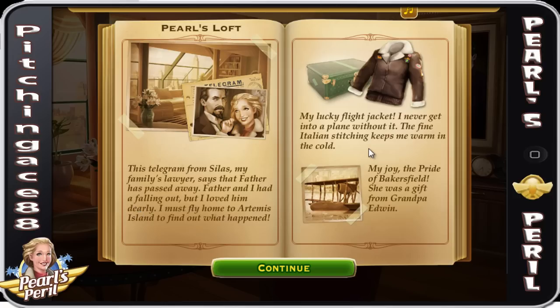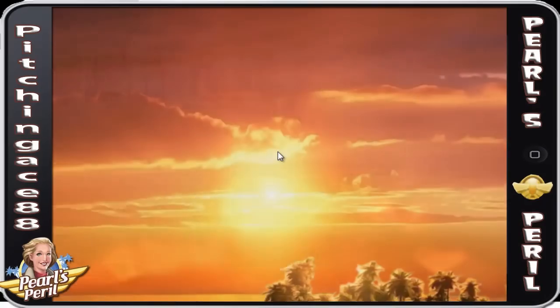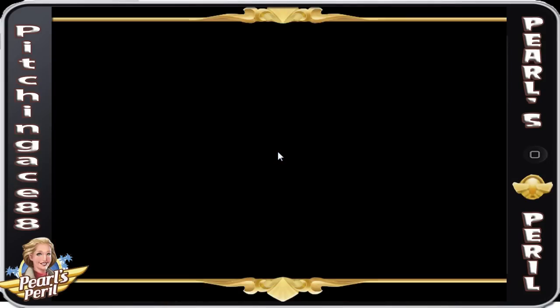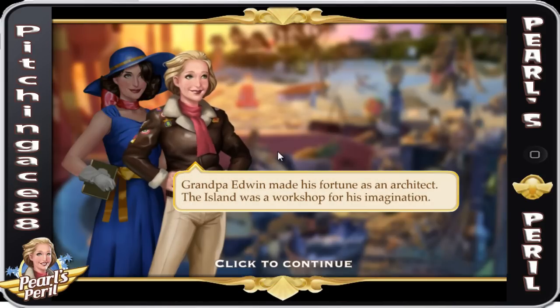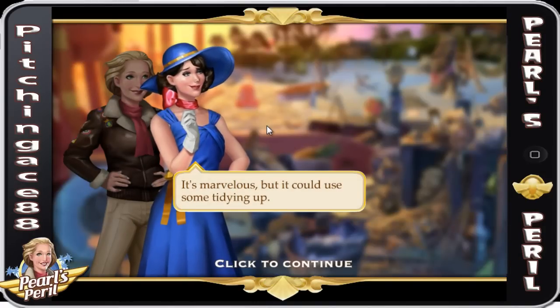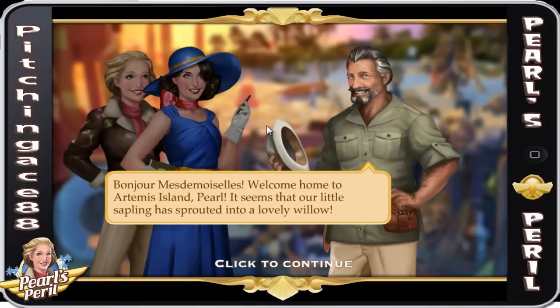My lucky flight jacket — I never get into a plane without it. The fine Italian stitching keeps me warm in the cold. My joy, the pride of Bakersfield — a gift from Grandpa Edwin. We are going to be going to Artemis Island. Grandpa Edwin made his fortune as an architect; the island was a workshop for his imagination. It's marvelous but could use some tidying up. Bonjour, mademoiselles. Welcome home to Artemis Island.